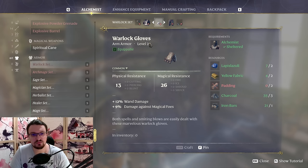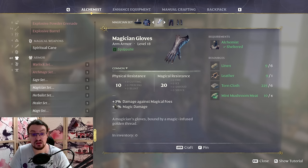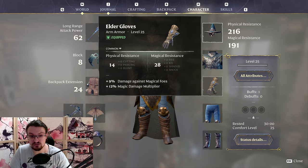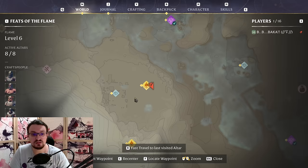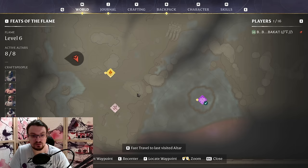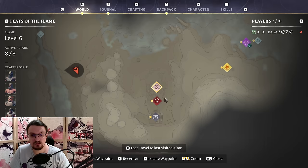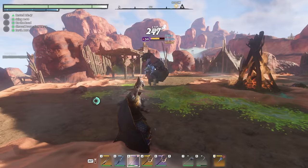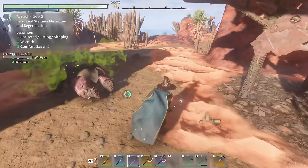For gloves, you have the Warlock Gloves with plus-one damage and damage against magical foes, the Magician's Gloves with magic damage and damage versus magical foes, and the Mage set with a 3% magic multiplier. In the endgame, the best-in-slot gloves are the Elder Gloves — they provide damage against magical foes and a 12% magic damage multiplier. These can be acquired by killing the toxic enemies in Deep Cut. Kill those enemies over and over and you will eventually drop those gloves — they are the best in slot without a doubt.